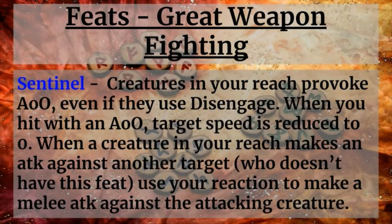We also have Sentinel. Creatures in your reach provoke attacks of opportunity even if they use the Disengage action. When you hit with an attack of opportunity, the target's speed is reduced to zero. When a creature in your reach attacks another target who doesn't have this feat, you use your Reaction to make a melee attack against the attacker. Again, your Reaction is being used, which can limit your Rune ability uses — so use wisely — but it is effective and works really great with Pole Arms. Couple that with the ability to increase your size to Large or Huge and you're establishing a lot of battlefield control.